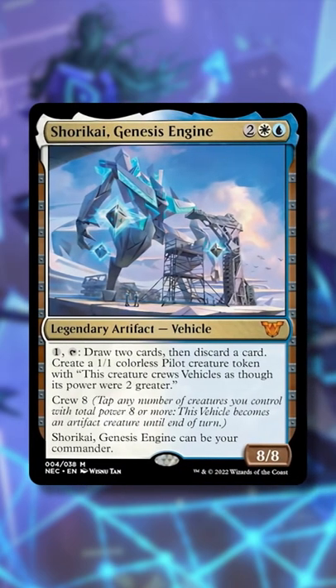Then we need to crew or animate Shurikai so that it becomes a creature. Then we spend the floating one mana and tap it to draw two cards, discard a card, and create a 1/1 pilot creature token.